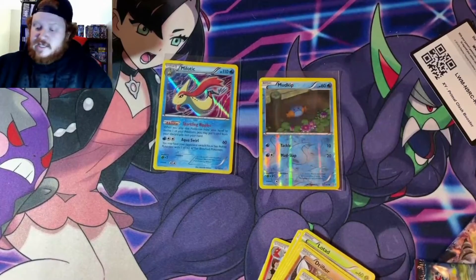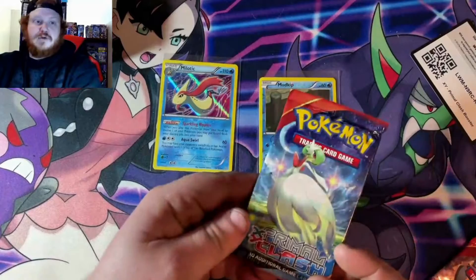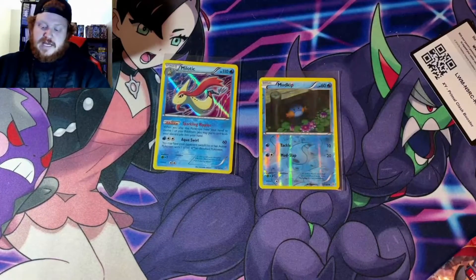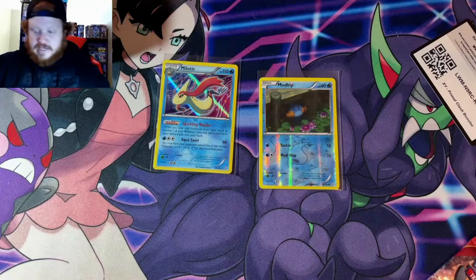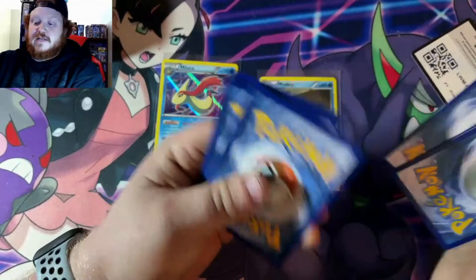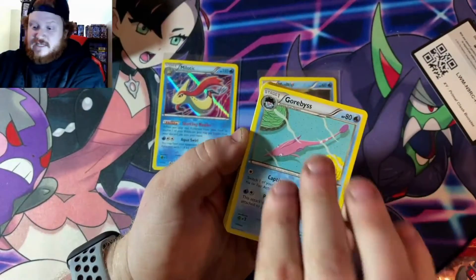Let's make sure our mic is active — and it is. Animal Clash pack number two. Again, we do not have these in an official single binder yet; they're in the three-ring binder. We got to wait for Logan to come so he can sleeve them — he likes his sleeved cards.